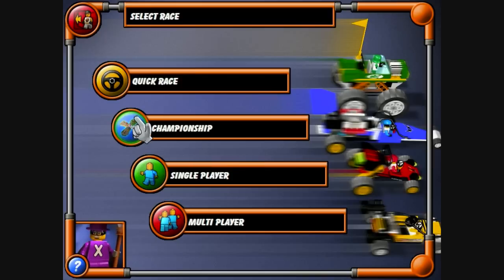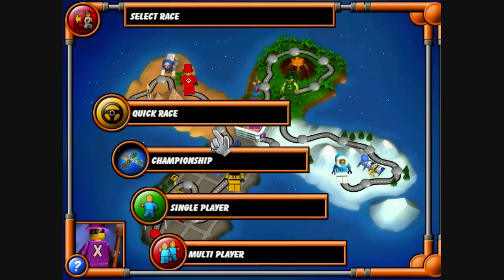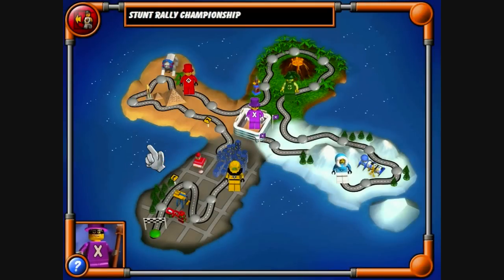Here's the menus — we're going to click on Championship and play through the actual story. Click here if you want to enter the Stunt Rally Championship. So here's the map — he'll explain soon. Welcome to the Stunt Island map. This is where you choose your races in the Stunt Rally Championship. You must win all of the races in the four different areas before you can race against me to become world champion. To start your first race, just click on the flashing marker. Click here to select this race.